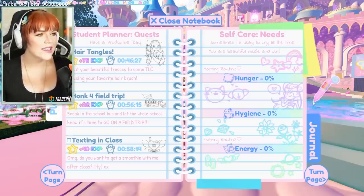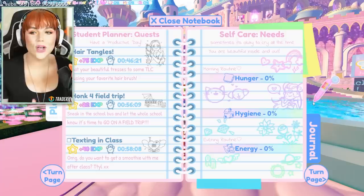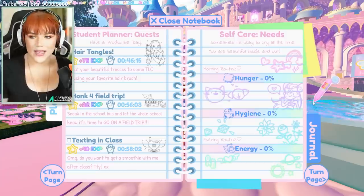Once you're in the Planner section, you will see these three quests on the side. Now if you're new to the game, you probably will only see one. So first things first, let's talk about how you can get more quests to be able to do more things at a time, because right now, as you can see, I've got three active quests.